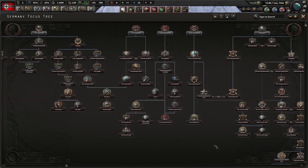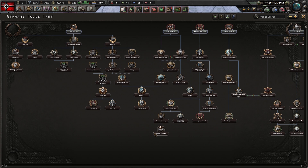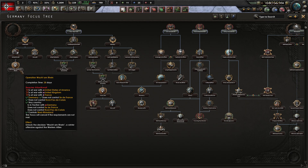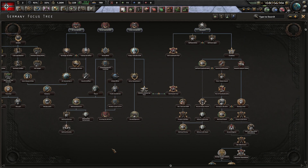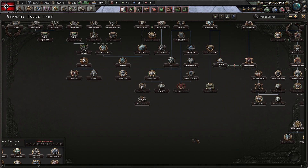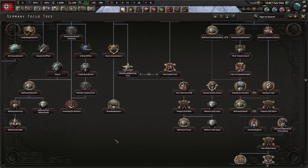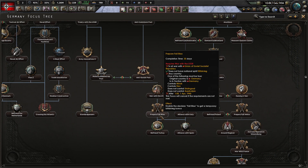Most of the ahistorical trees in Hearts of Iron 4 vanilla are really ahistorical and don't fit — just think about the American Civil War and Japanese Communists. But some new focuses have been added, like Werwolf, Volkssturm, Operation Wacht am Rhein, and options for re-integrating certain regions or, as another example for fighting the Soviet Union, a repeat of Fall Blau.